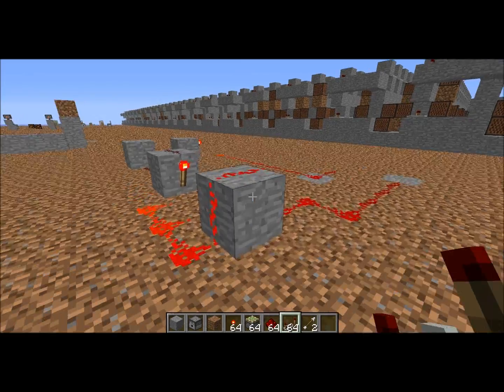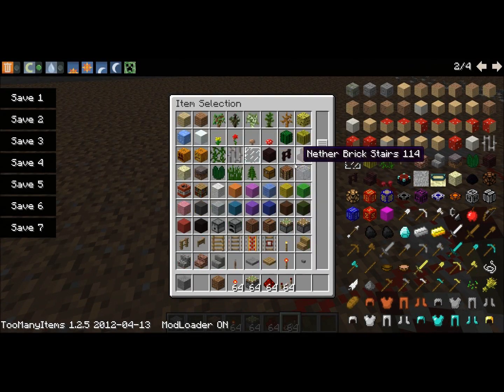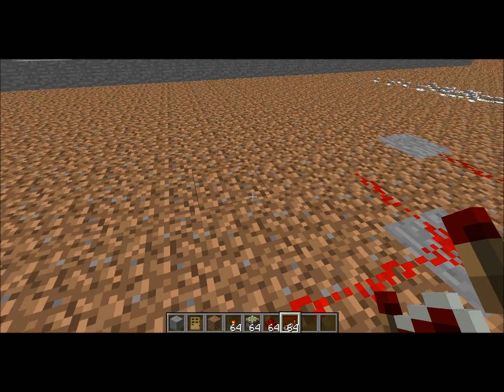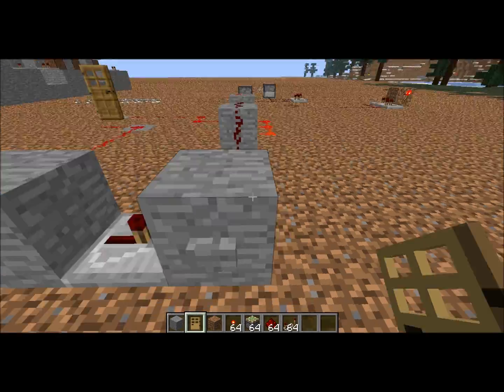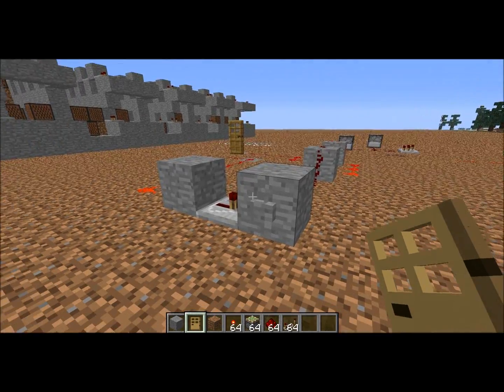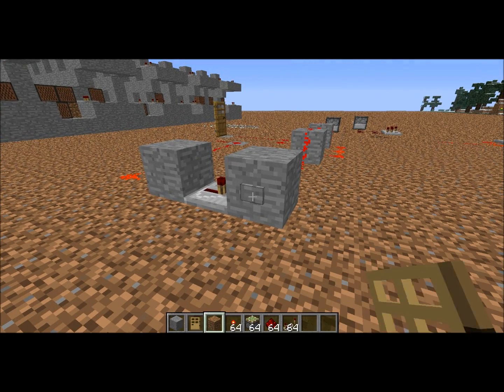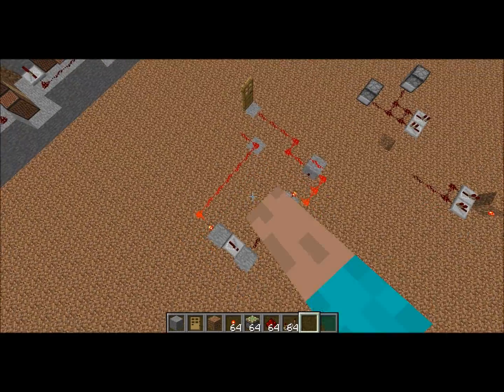Next thing is this random thing I made. I still don't even know what it is. Let me get a door. I don't know what I made here — I just put random blocks together, and this is what happens when I pull the button. It spams out the door. I'll show you an overhead view of what I did.